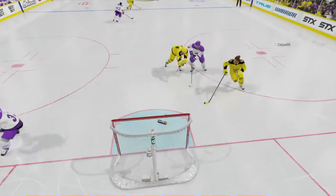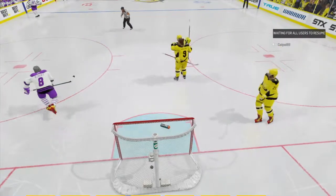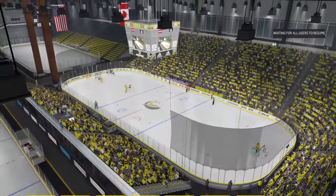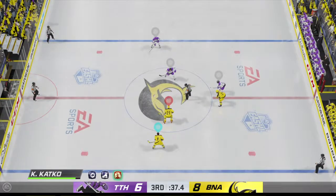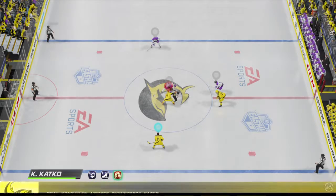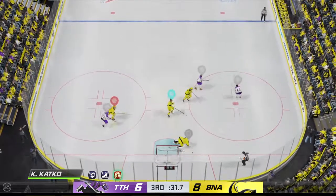They'd really have to screw this up now to lose — the empty netter should put it away. Vancouver's added to their lead with the empty netter, and that's pretty much all she wrote. Well, you grind away to get the lead through this much of the game, and they pull the goalie — they're going to pressure you. You put it away with an easy one into the empty net.